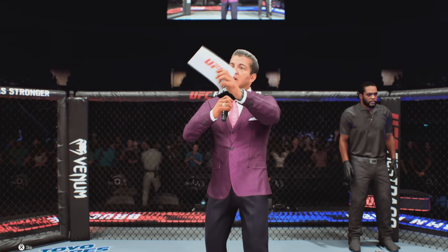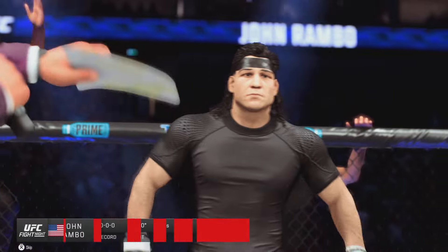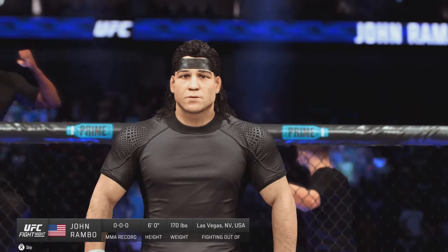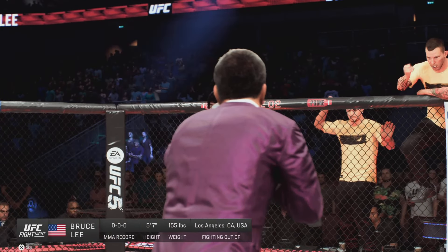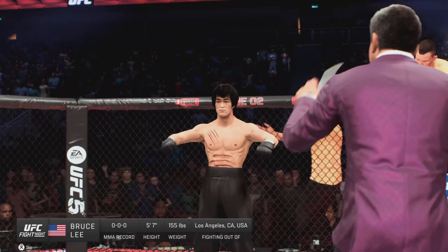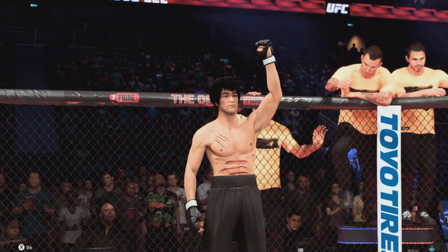Ladies and gentlemen, this fight is three rounds in the UFC heavyweight division. Introducing first, fighting out of the blue corner, Assassin! And now introducing his opponent, fighting out of the red corner, Bruce the Dragon Lee!